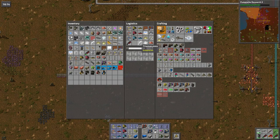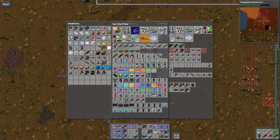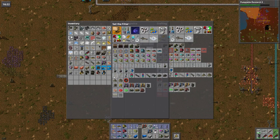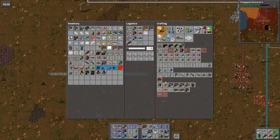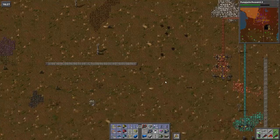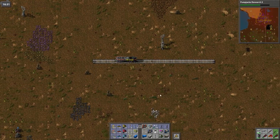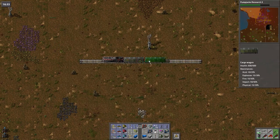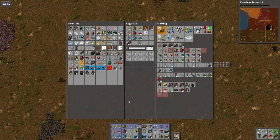I got them bringing me rail — actually I do not. Let's cancel that for now and I'll try and get them to bring me a decent amount of straight rail. Let's plonk down a train, let's plonk down some cargo wagons, and a train stop.